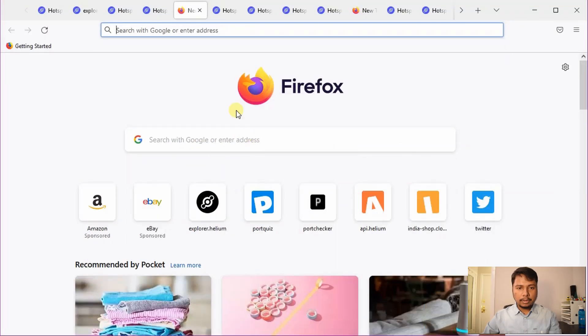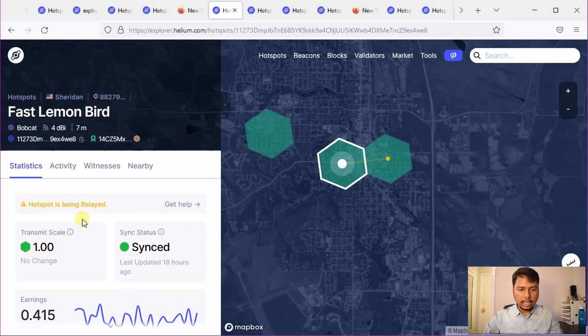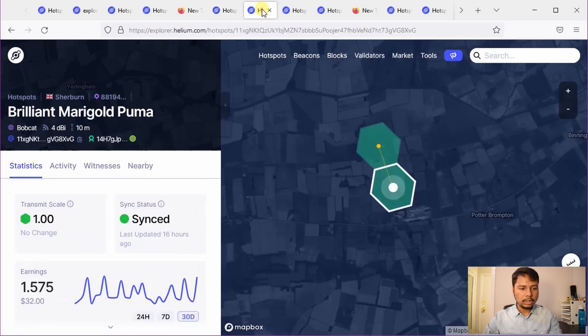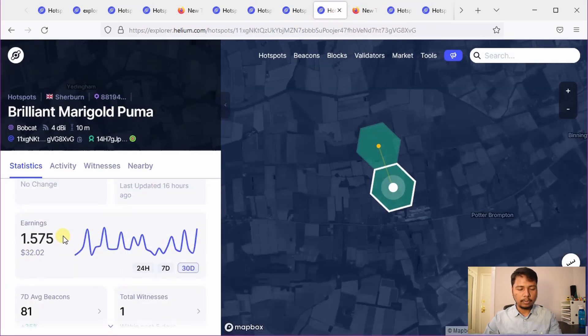Next we will move to the example of 2 helium hotspots. I have chosen examples whose transmit scale is 1 and they can witness each other, as you can see by this yellow line. The total witness count is 1 in this case. Last month earnings were 0.415 HNT, 1.575, 3.803, and 1.575 HNT.